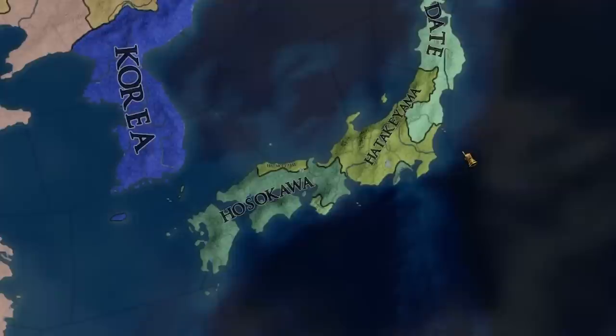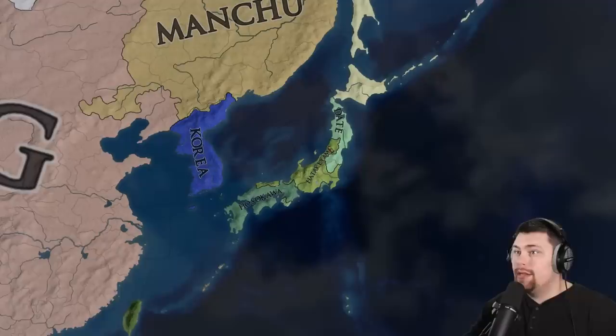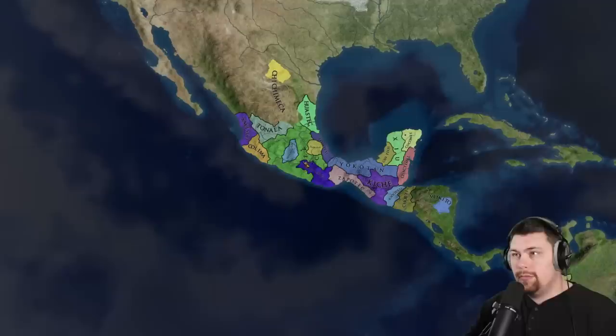Believe it or not, Ashikaga is actually not the shogun anymore — we have Hosokawa, Hatakeyama, and Date. Japan is looking a little more interesting than usual. The Inca have exactly no changes to their borders, and the Aztecs have a few, but every time they conquer land they're just going to get doom and then collapse, so there will probably be very little changes over there.